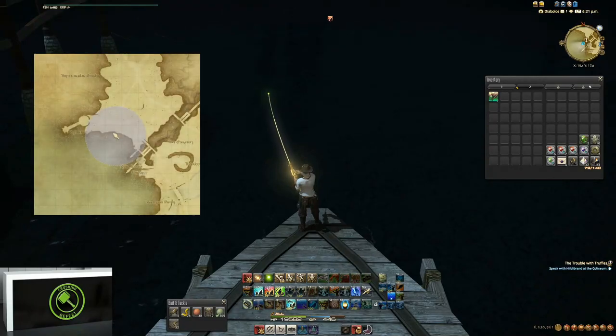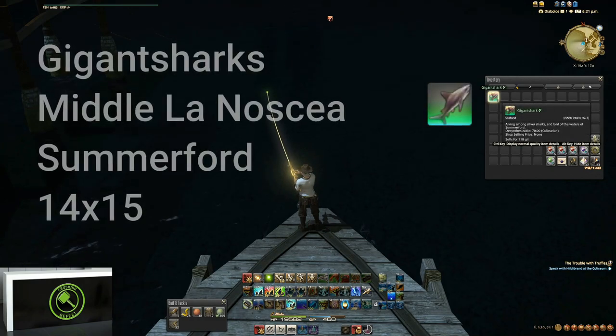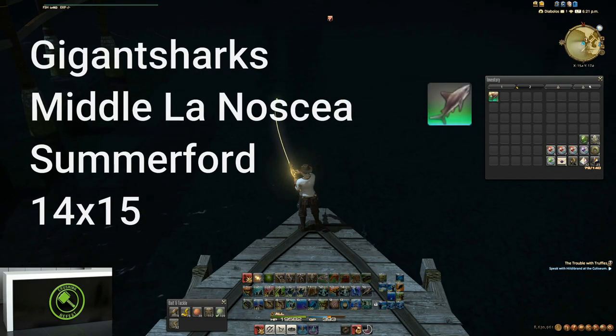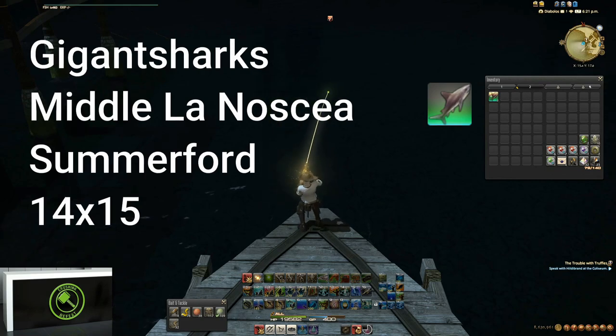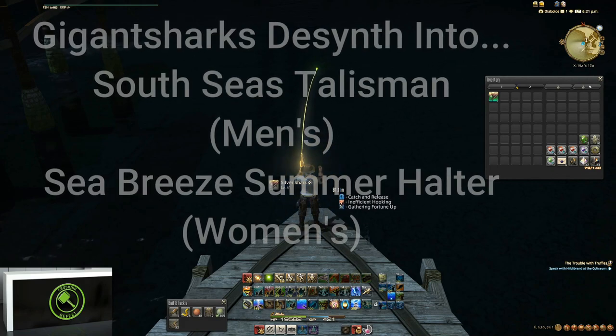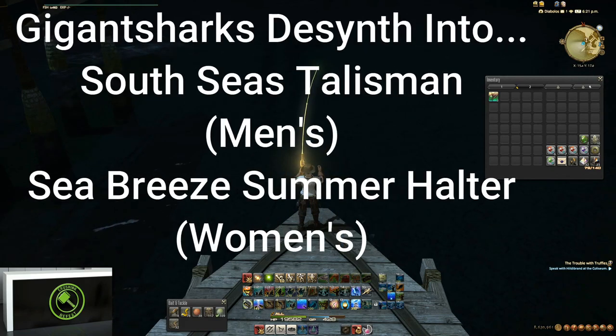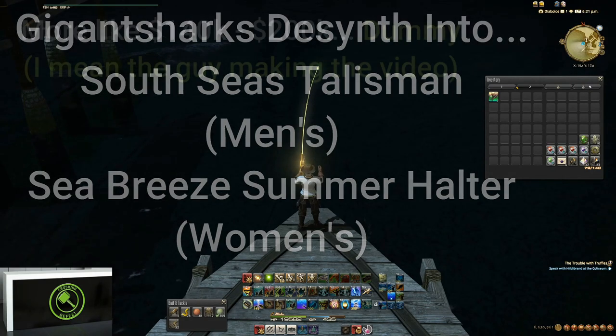Hey team, how's it going? Today we are fishing for gigant sharks. You can use gigant sharks to desynthesize with a culinarian to get some pretty popular swimwear for both men and women. It's a pretty cool way to make some extra gil — usually these items sell in the two to three hundred thousand gil range.